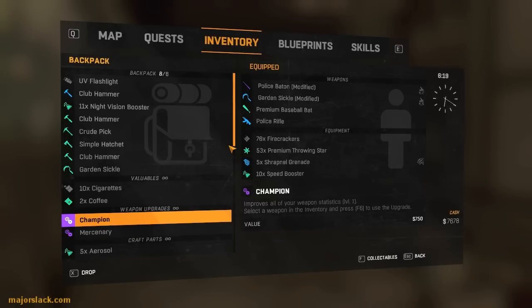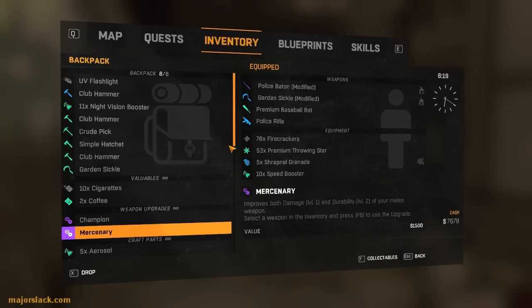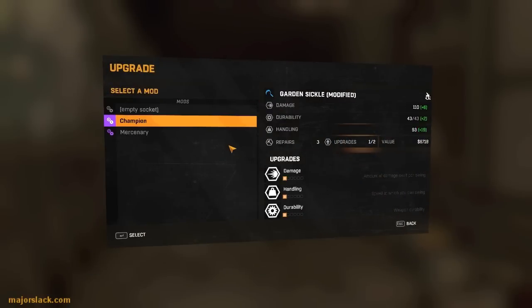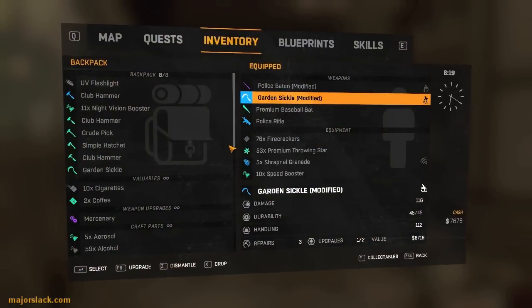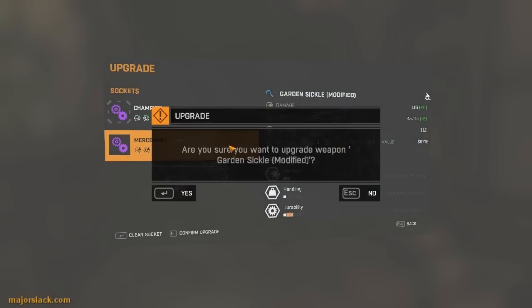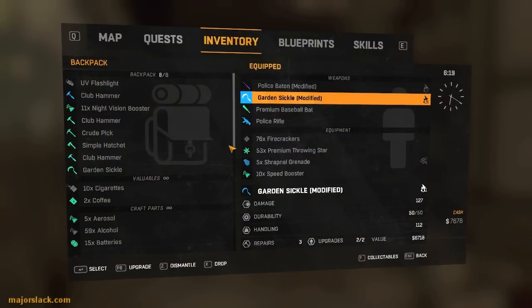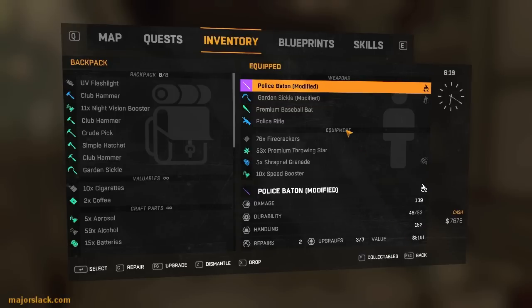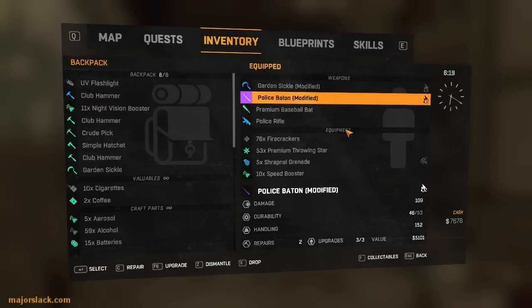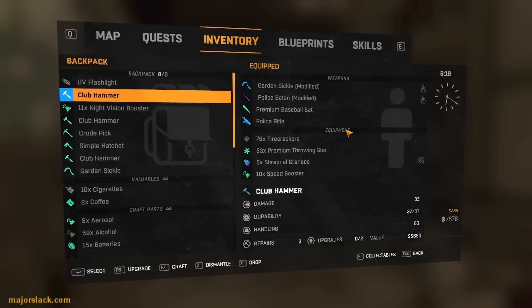The champion and the mercenary - both of them give a bonus to damage. Give it a champion upgrade and the mercenary upgrade. There you go - there's our new Garden Sickle: 127 damage, 50 durability, 112 handling. This pretty much outclasses the police baton. I'm going to hang on to that just as a backup and store it once we get to the stash.